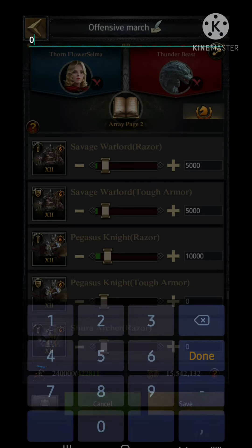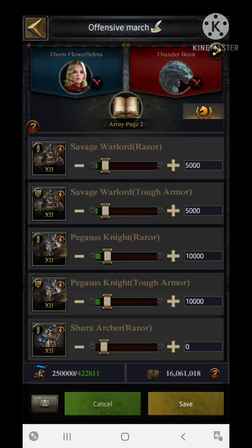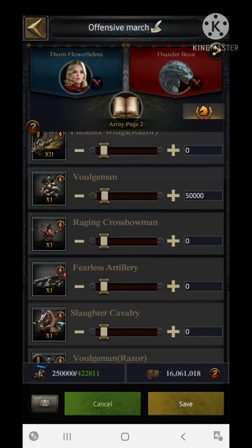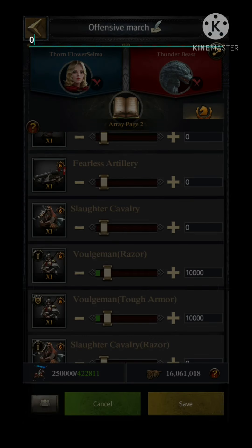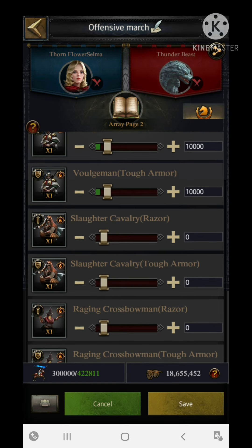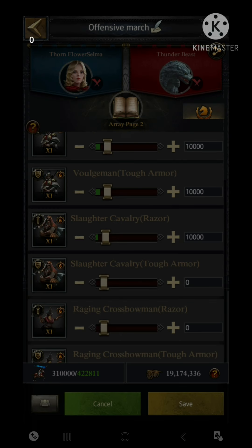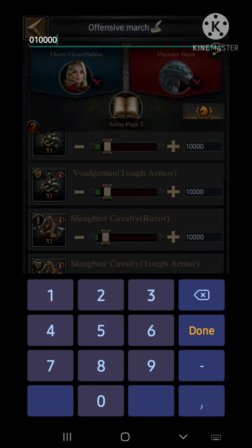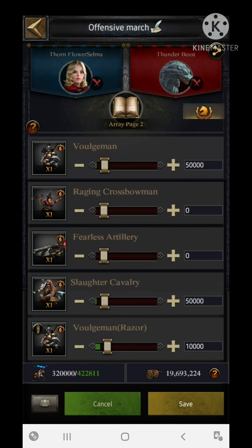For T11 cavalry I'm using 50,000 slaughter units, with 10,000 razor and 10,000 tough armor. That covers the cavalry section.